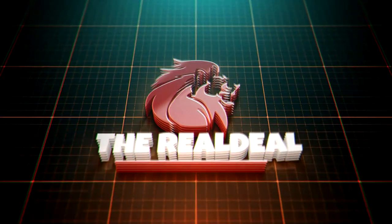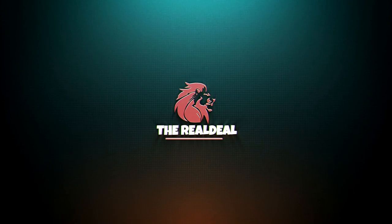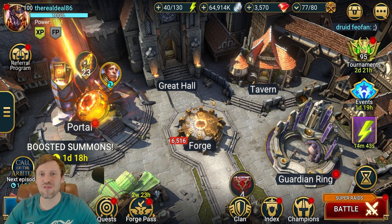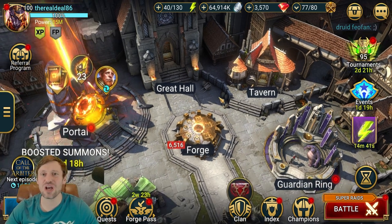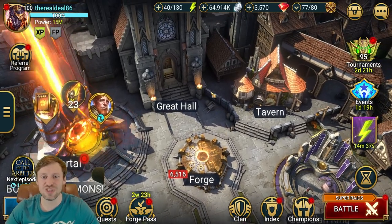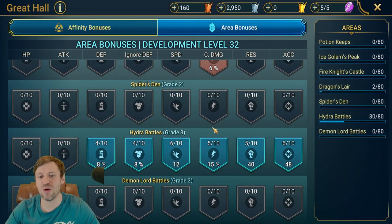You are now tuned in to the Real Deal. What is up guys, it's the Real Deal, welcome to the channel. I'm an end-game free-to-play player and today we're going to be using my B-team to take out Hydra Brutal. But just before we do that, I just want to show you my Great Hall and show you how you should build it out.